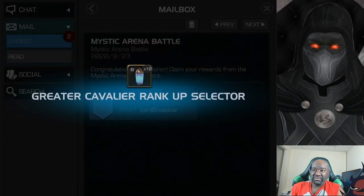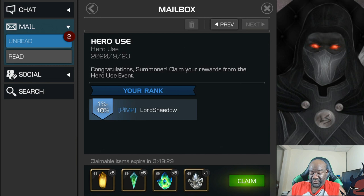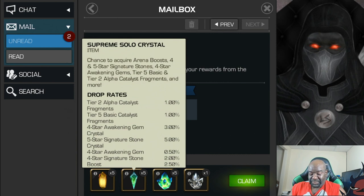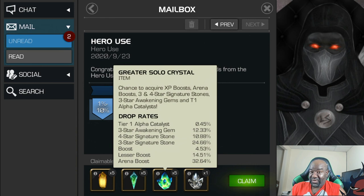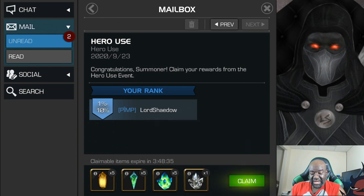I like T4 basics, but I also need tier four class catalysts to rank up my guys, so that's probably going to be the best one for me. This is the first time I'm seeing this but I'm loving what I'm seeing. That was the mystic one — from the rewards, that's also one to 10%. Let's claim that and go with the same choice. Those are going to be the most useful for me.